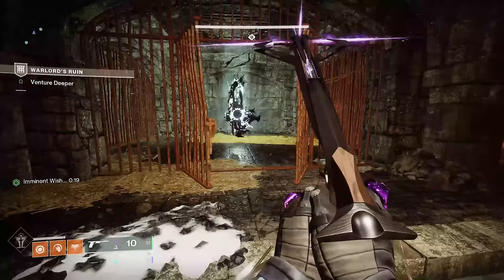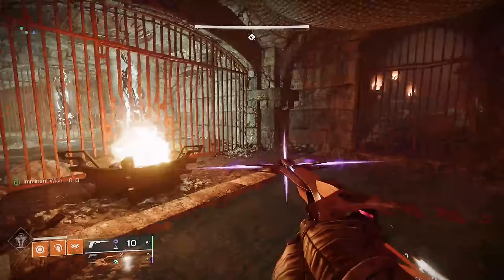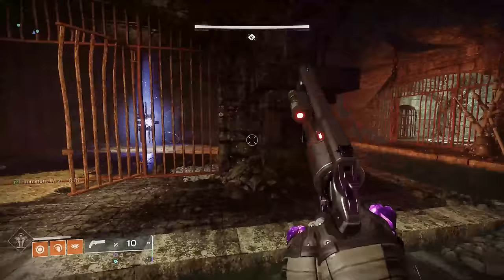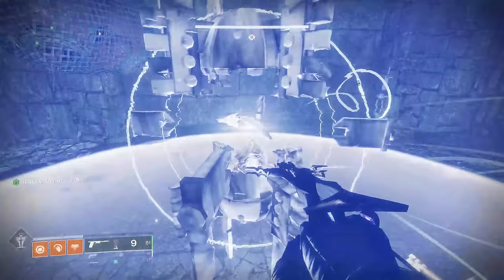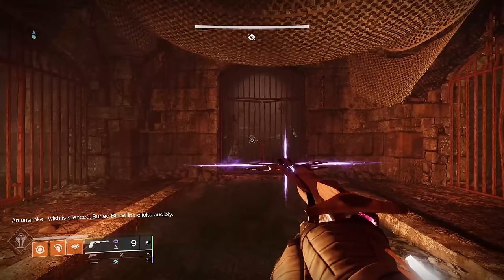Which torches light up correspond to which darkness totems around the room you will need to stand on and activate in order to solve this puzzle. If a torch is on fire, you will need to find the corresponding darkness totem, stand next to it with the imminent wish buff, and turn it blue — sort of like you do throughout the rest of the dungeon. The torches represent the totems oriented and angled 90 degrees to the right. The torches go one, two, three on the left side and four on the right, corresponding to the totems depicted on the diagram. Walk up to the ones that correspond to your lit torches and stand there until they activate. If you've done it correctly, when the buff timer runs out, the chat will say 'an unspoken wish is silenced' and the Buried Bloodline clicks audibly. If you did it incorrectly, it will say 'an unspoken wish persists,' and you can go back and shoot the Blight as many times as you want to get more attempts.